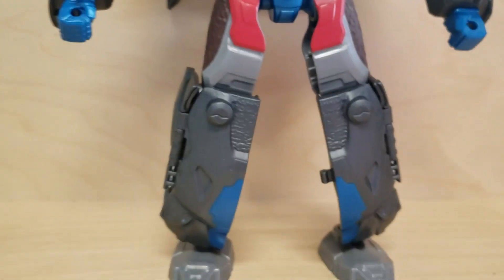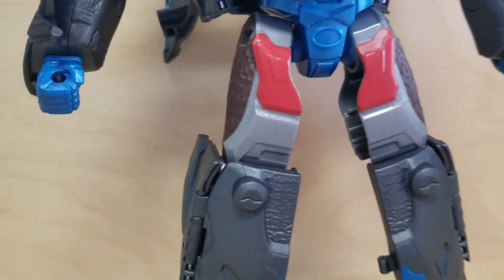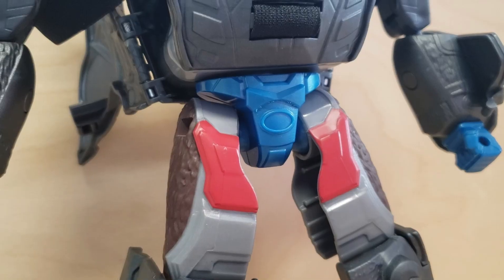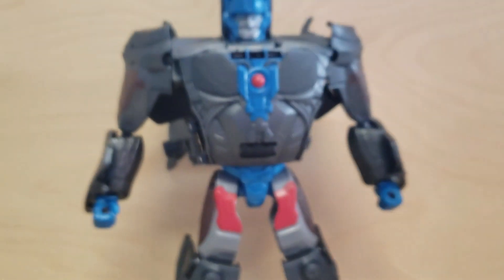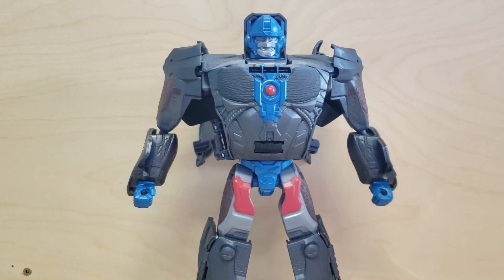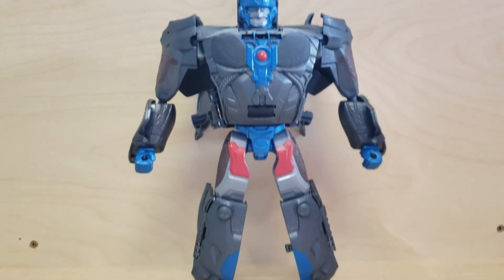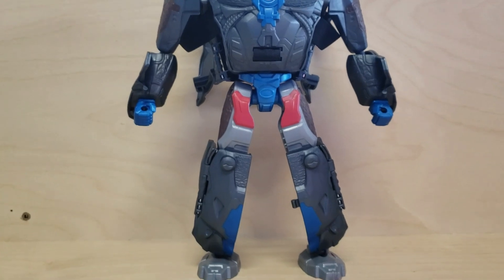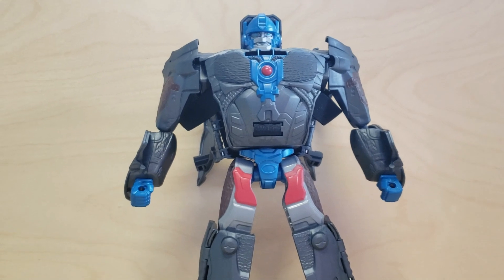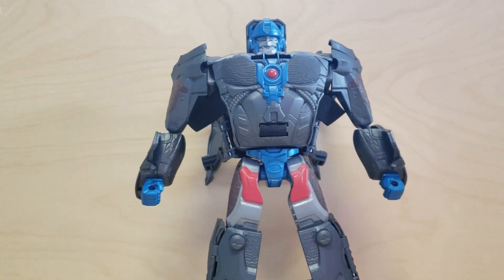Arms here. And a very interesting thing is that he has fur molded onto here, but it's brown. So overall, this is like a very nice-looking robot mode. I also really like the proportions - he just looks really beefy. Although, I feel like maybe the lower arms could have been a bit bigger, because this is Primal and his whole thing is monkey. So big monkey arm.